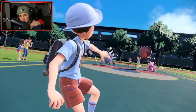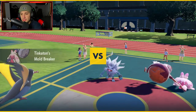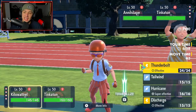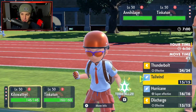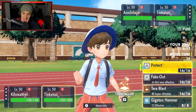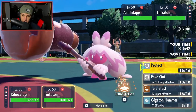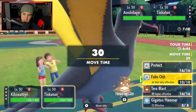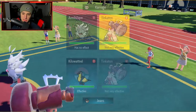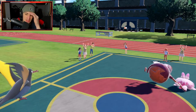Tinkaton and Annihilape comes out for the lead. I'm just going to Fake Out the Tinkaton, and I think I set up a Tailwind. We might take some damage like from a Rage Fist or something, but I'm not too worried about it. I could Terastallize into Ground, but I'm going to save my Terastallization. It ends up being Gigaton and Annihilape. Good thing we saved our Tera.